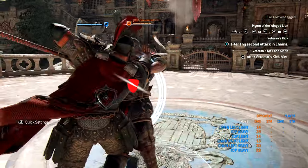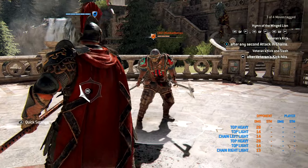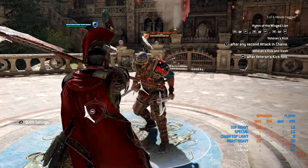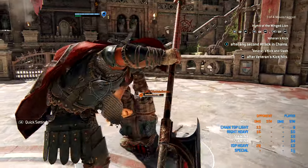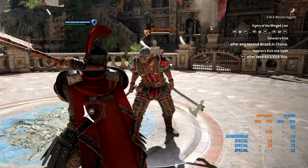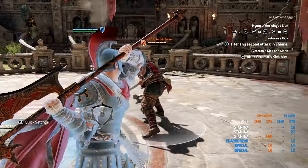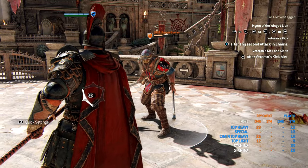Guard break out of stamina punish is throw into forward dash light to kick to top heavy, for a total of 42 damage. Out of stamina parry punish is zone, top light, and kick to top heavy, dealing 56 damage. There is also an alternative out of stamina parry punish, but the kick is not guaranteed: top light to top heavy to kick to top heavy, dealing 68 damage.